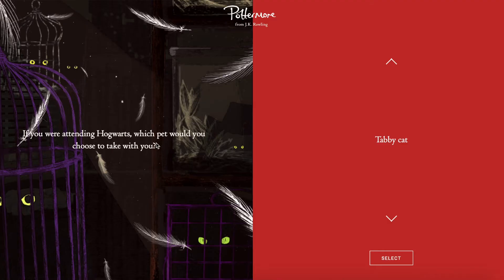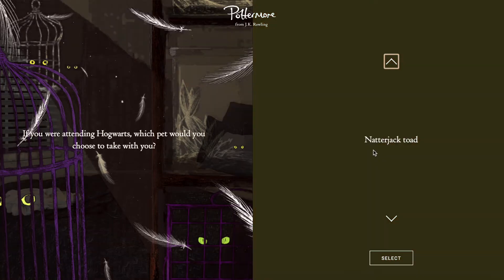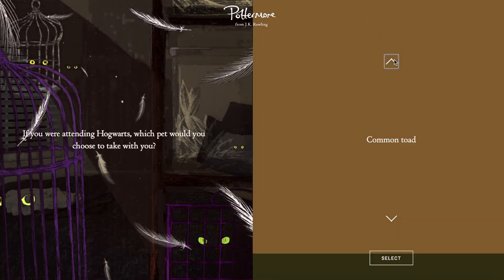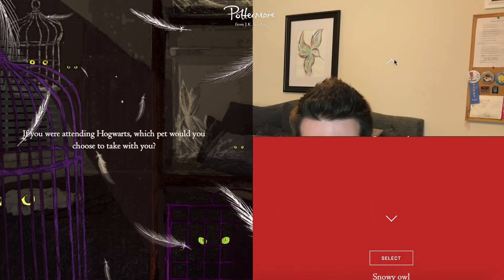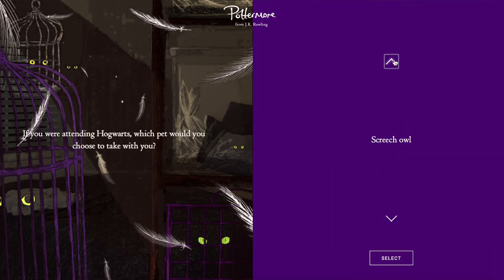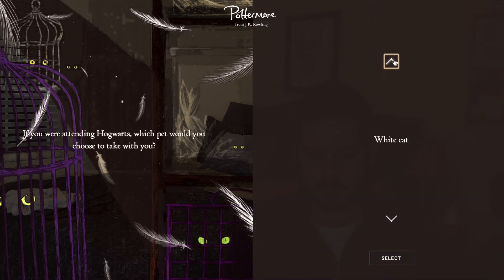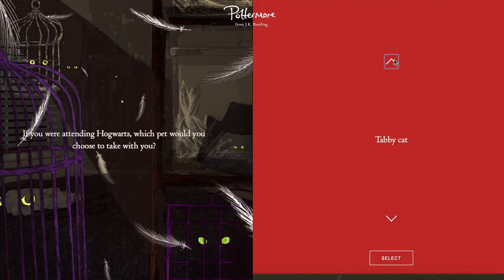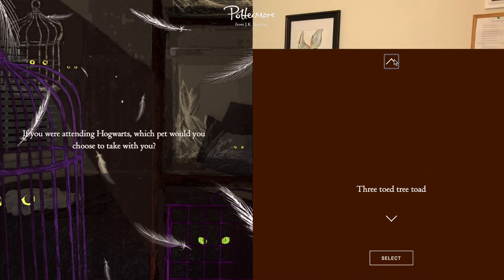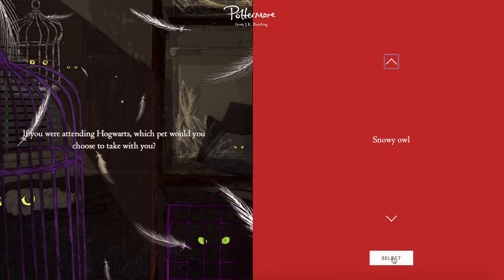Next question: if you were attending Hogwarts, which pet would you take with you? There are a lot of options — various cats like tabby, white, black, ginger, and Siamese, and owls like barn, snowy, brown, screech, and tawny, plus toads. I'm going to go with a snowy owl. Hedwig is pretty awesome — who doesn't want Hedwig?